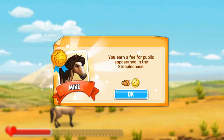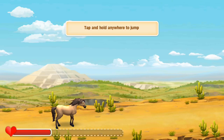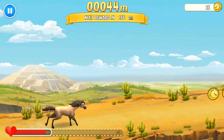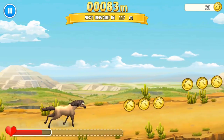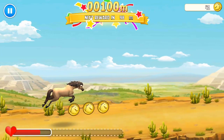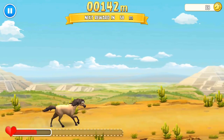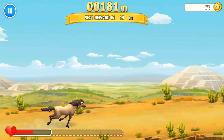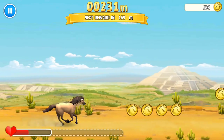You earn a fee for public appearances in a steeplechase. I think I remember how to do this — I need to make sure I collect a heart all the way over. Oh, missed that one! Come on. Oh wait, nearly messed that up — I keep forgetting you're supposed to hold it to jump longer.